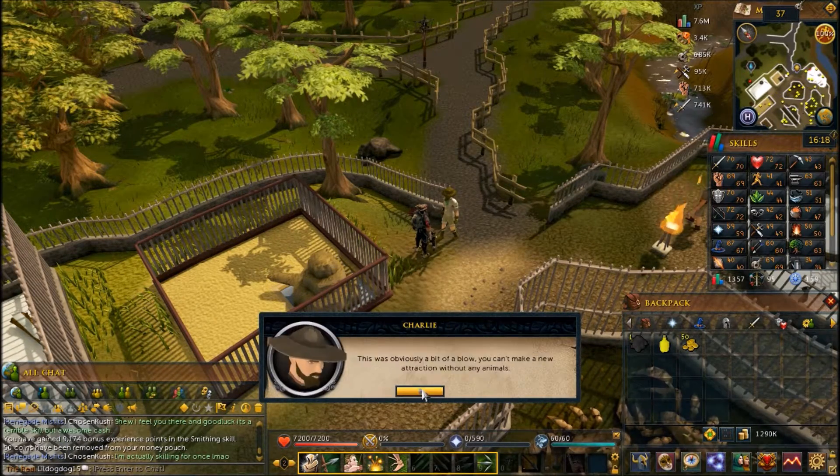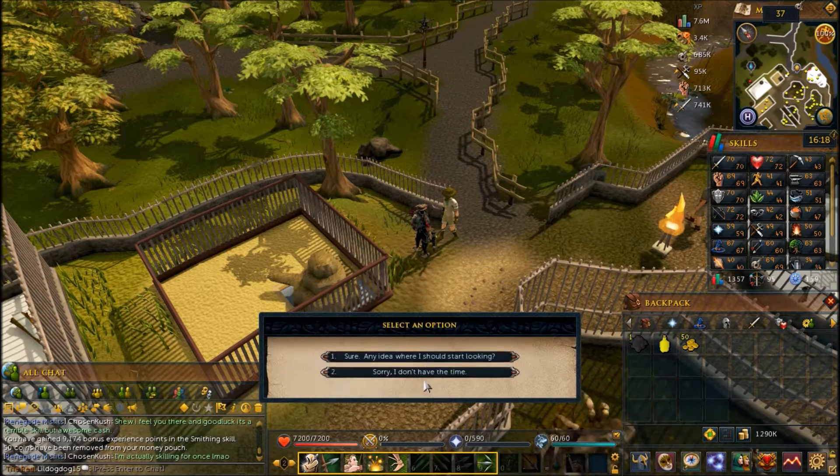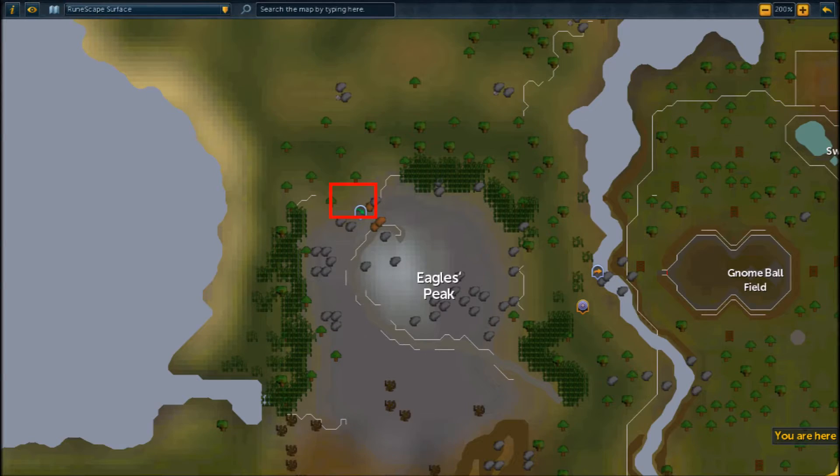Once you're done with the dialogue here, you're going to want to head to the northwest side of Eagle's Peak. The easiest way to get there is by using the lodestone.